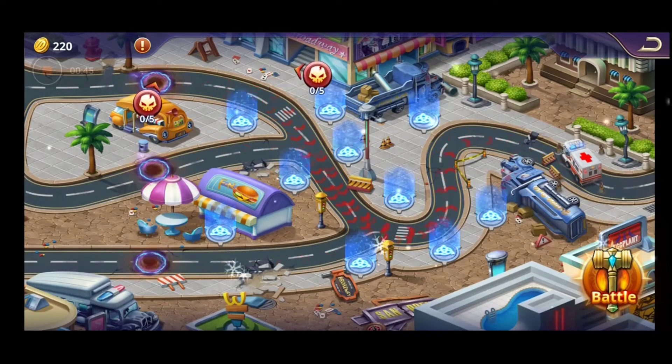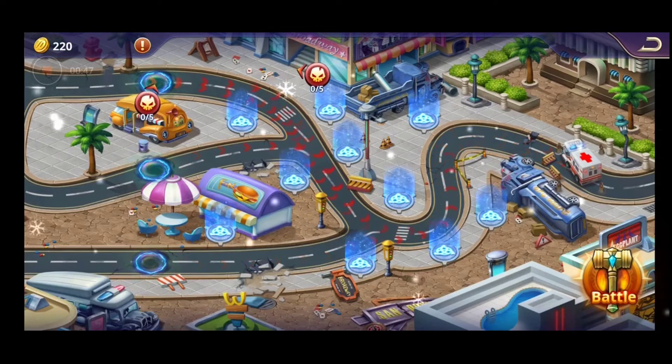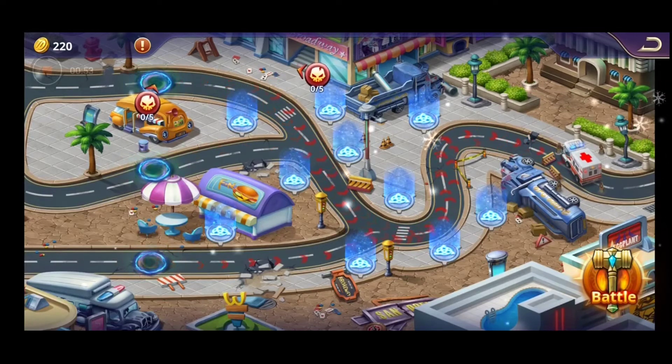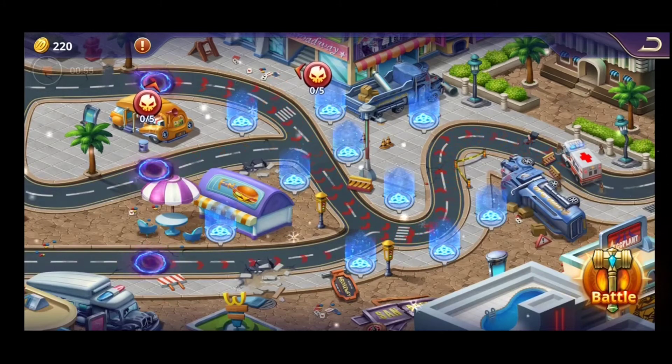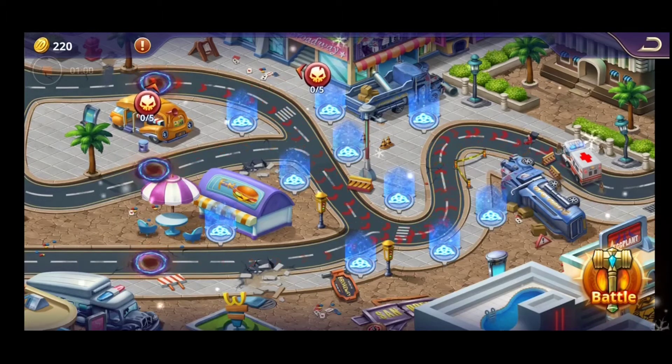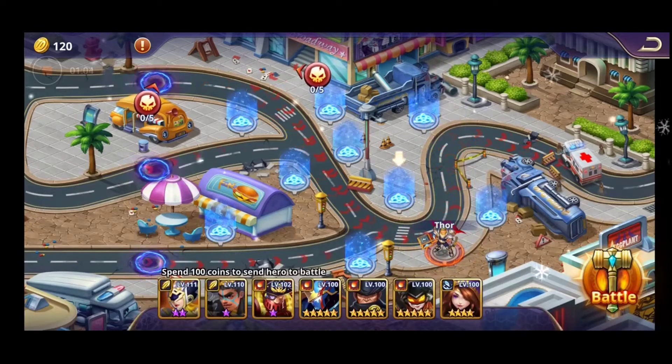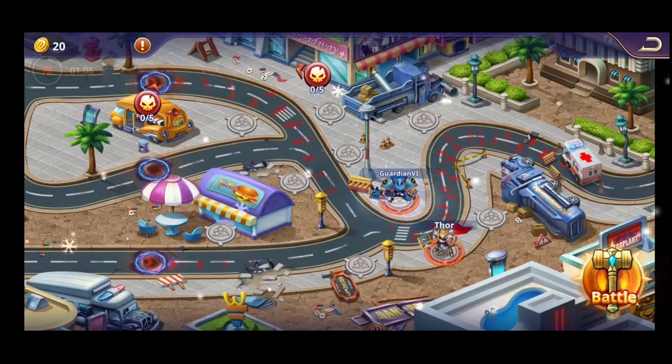So as you can see guys, it looks really hard but honestly it's not. You have only 4 spots — only 4, that's quite few. You have 4 spawn spots and just one ambulance, so basically you will need to hold the line over here. I will put my best heroes over here.